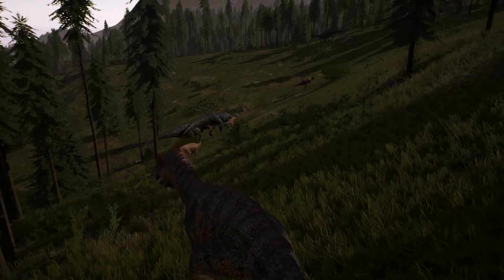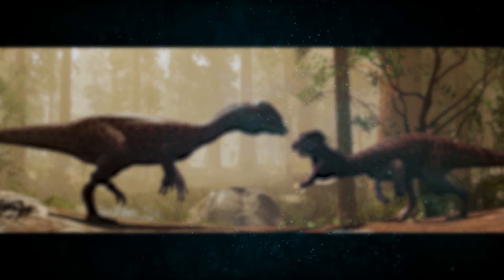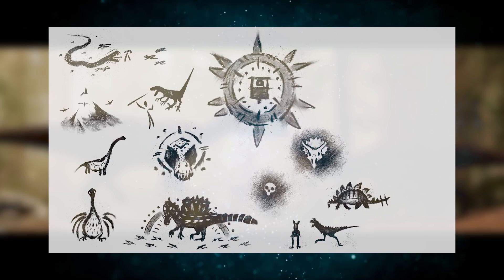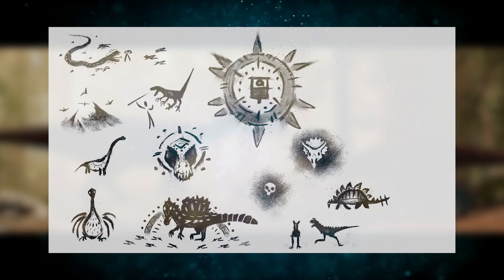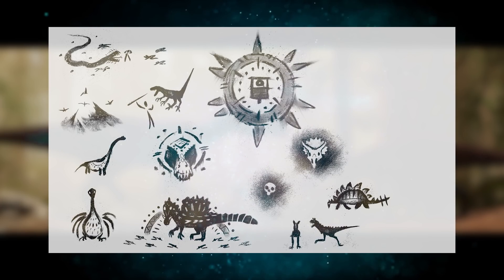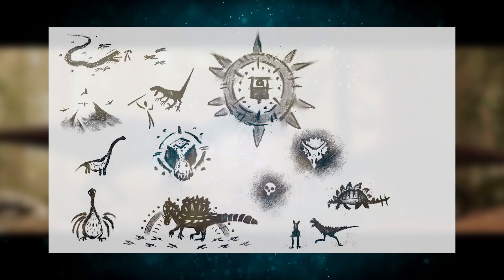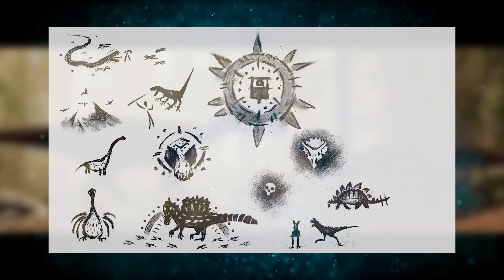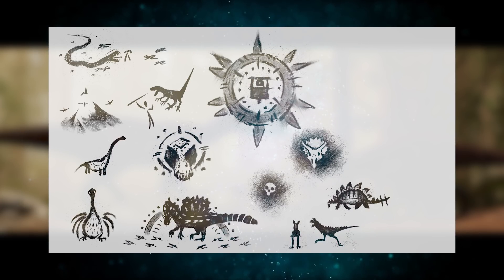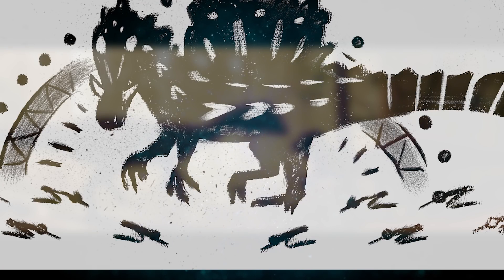Next to the tribal cave paintings, this cave gate image plays heavily into the tribal lore. Looking at the cave paintings, they seem to worship and warn about the creatures on the isle. You can see a man holding a spear with a large raptor about to attack him, a clear representation of a Hypo-Rex, and what appears to be a Hypo-Spino - with people bowing down to the Hypo-Spino in worship.